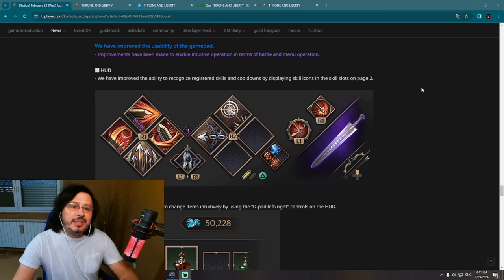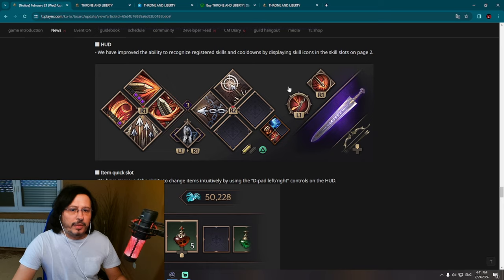Nevertheless, this is looking like final polishing before the global launch of the game. Let's check it out. We have improved the ability to recognize registered skills and cooldowns by displaying skill icons in the skill slot on page two. This is looking actually pretty good, and we have already seen some gameplay footage from players in Korea.